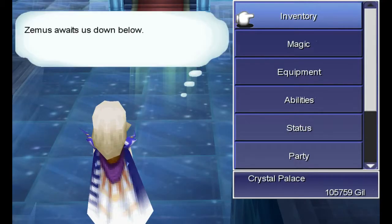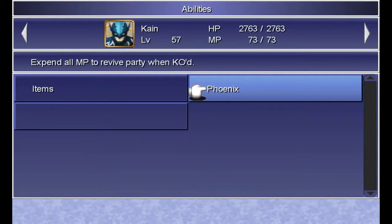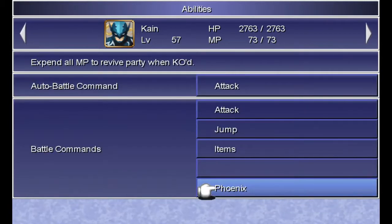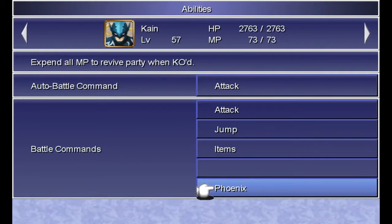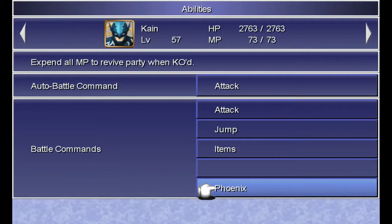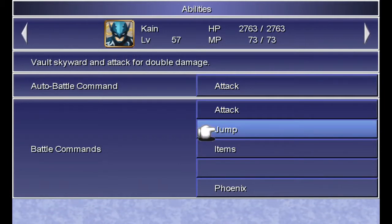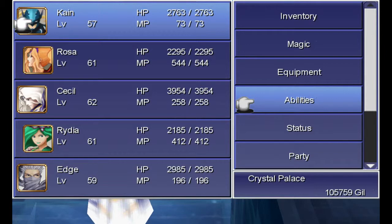Learnability Phoenix. Let's take a look. Oh — expend all MP to revive party when KO'd. That's perfectly fine. Kain isn't going to do anything else with his MP anyway. Excellent. This sounds like as soon as Kain is KO'd, he's going to use all of his MP and bring back the party. This is excellent because Kain is going to be the last one to die, most likely — because of Jump. He won't be on the ground for attacks most of the time, if we do it right. So he'll be the last one to go down, and when he does, he can bring back the entire party. That's handy.